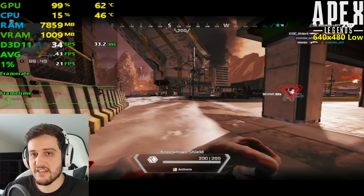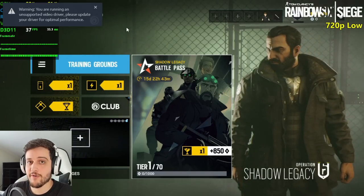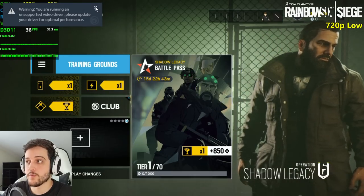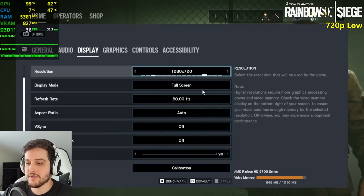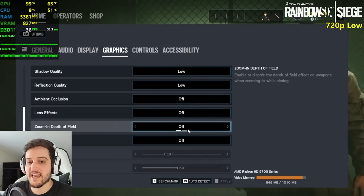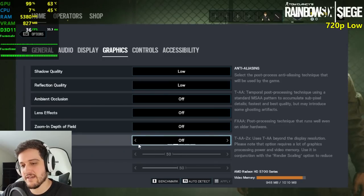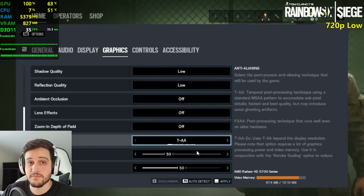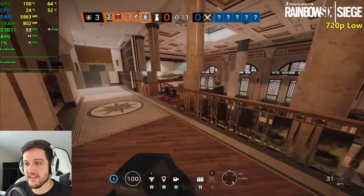43 FPS on average for Apex Legends — not too bad. So Rainbow Six Siege next. We got the same unsupported driver warning as in Assassin's Creed Odyssey. We're playing at 1280 by 720 with 90 FOV and the lowest settings preset — with TAA anti-aliasing at 50% as well. The game doesn't look too bad at these settings with TAA enabled; it makes everything a little soft but the performance is around 30 FPS.